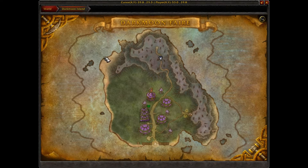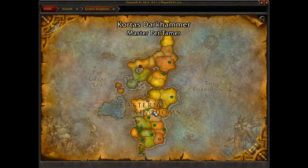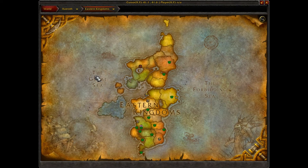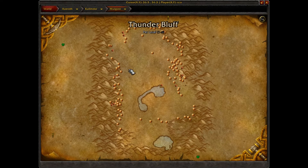First you want to come down to the Darkmoon Fair. Getting there is actually different for Horde and Alliance. For Alliance, you can just head down right outside Stormwind — head down through Goldshire, it's just down here. For the Horde, it is up near Thunder Bluff, just outside on the west side of Thunder Bluff.